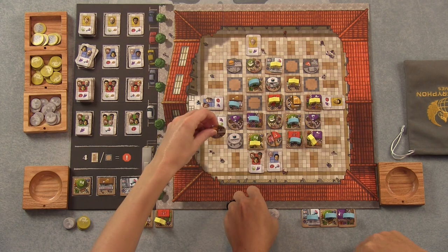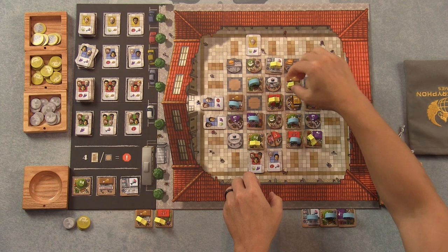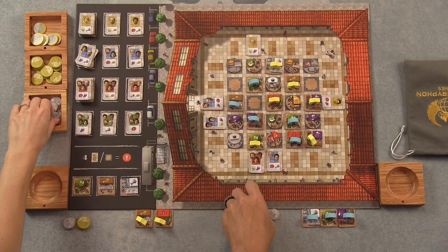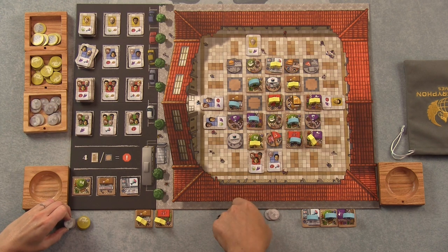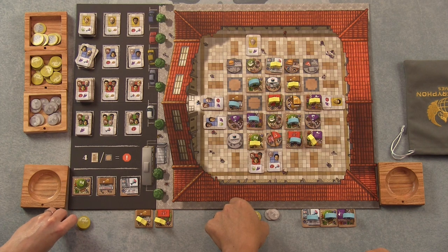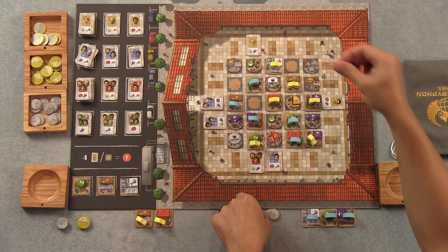I'll put my burger joint up above my meat factory — get a dollar for that. I was thinking about putting it on the other side of my meat factory, above my wine shop. Actually, can I put that there, please? Yeah, thanks.